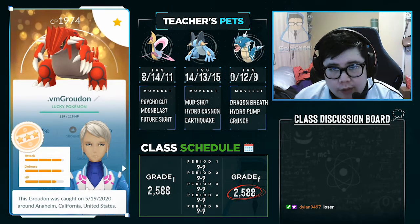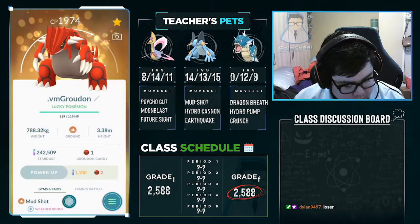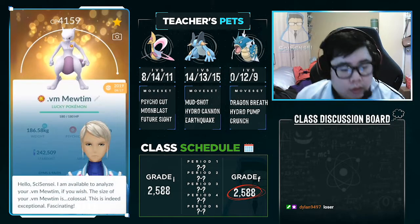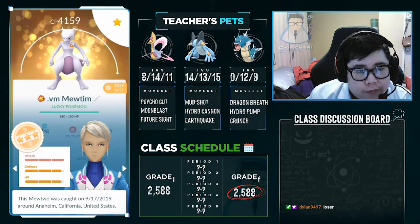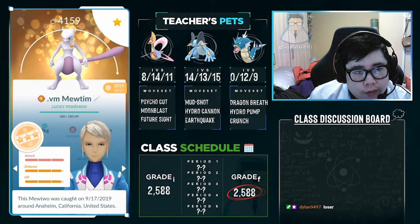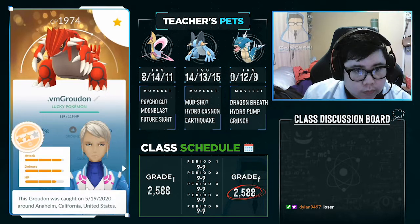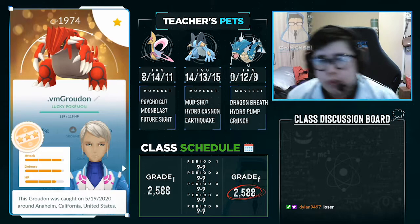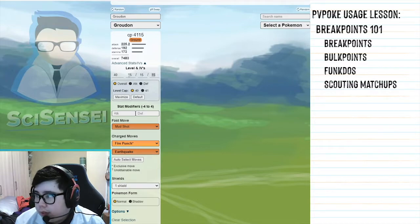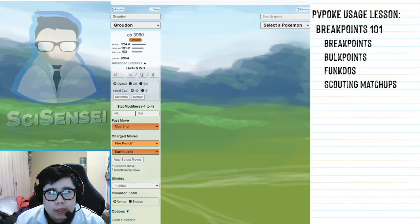The stat bars break down into even portions of five. So if it's fully maxed out — for example, this Mewtwo — you see how it's fully red; that's going to be 15. This one, since it's about four-fifths filled, is 14 out of 15, so it would be a 15/14/14 Mewtwo. In the case of the Groudon I was just looking at, it's a 14/14/12.